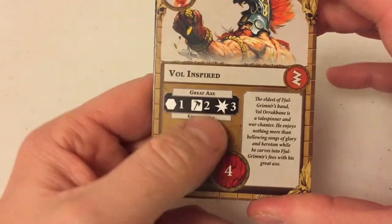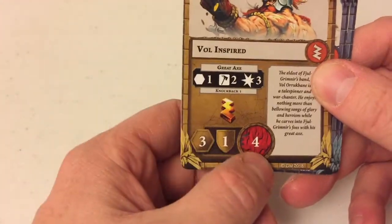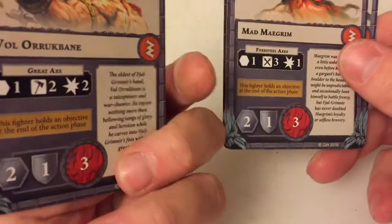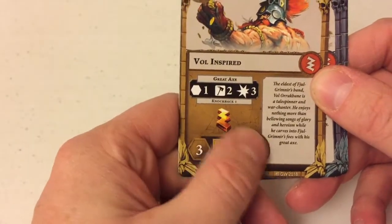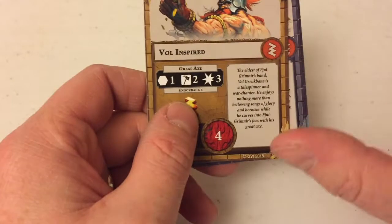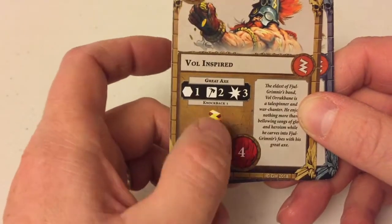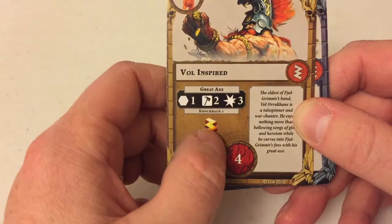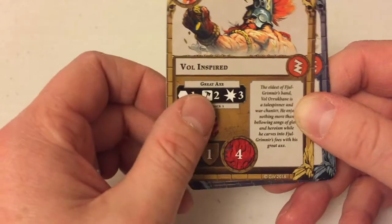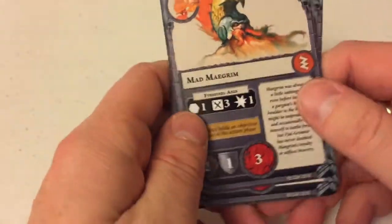Here's his inspired side — he gains knockback, his movement increases, and also his wounds increase. I think his damage output increases too. I may be wrong — I'm sure someone will tell me in the comments — but I'm pretty sure it may be that none of the other models actually increase their wounds as they become inspired. I may be wrong, but I can't remember any off the top of my head that do that.